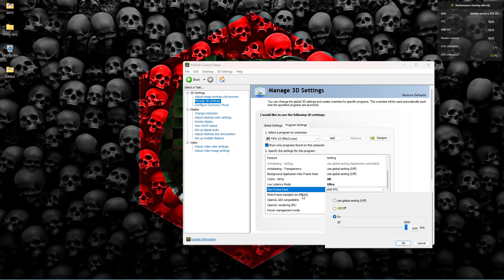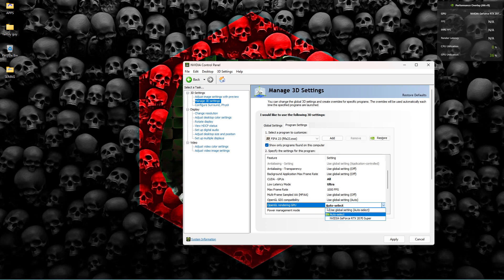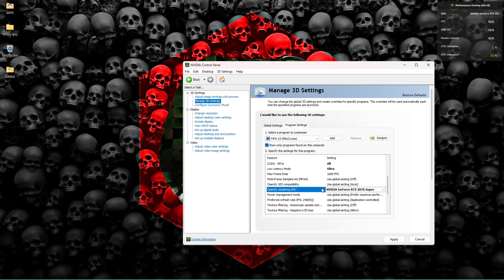This matters a lot: Maximum Frame Rate. The game's frame rate can be kind of shaky, so come to Maximum Frame Rate and set it to the max custom value. This lets you play on the highest frame rate the game can offer on your GPU. For Rendering Mode, set it to OpenGL, and select your specific graphics card. Everything else can remain on Global Settings.